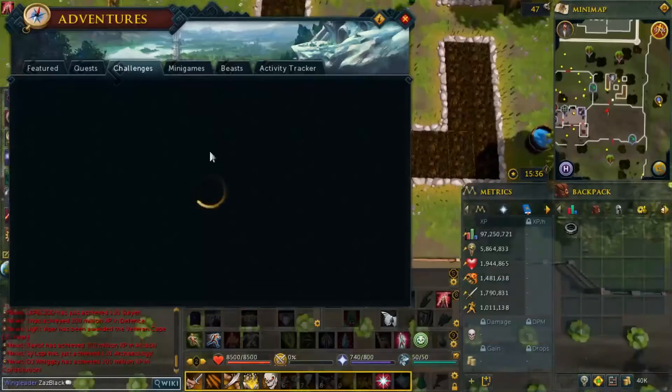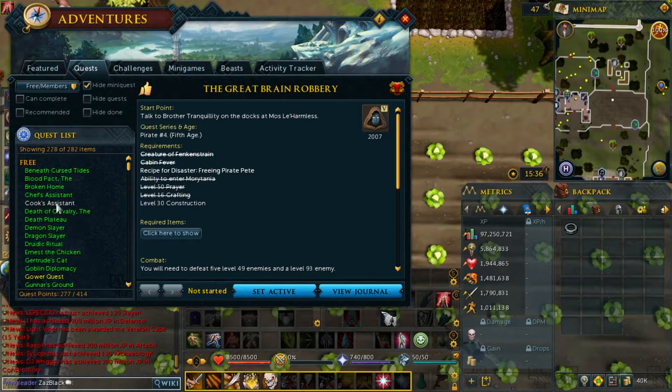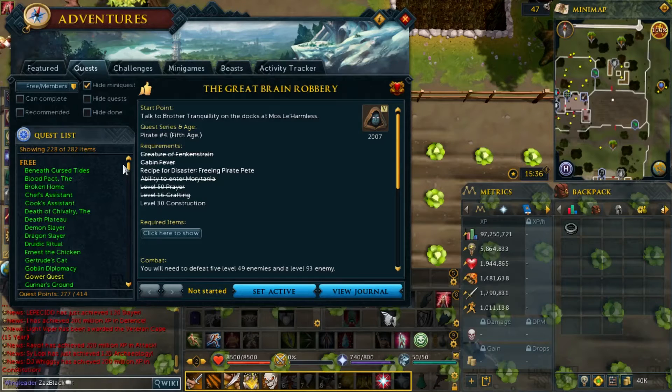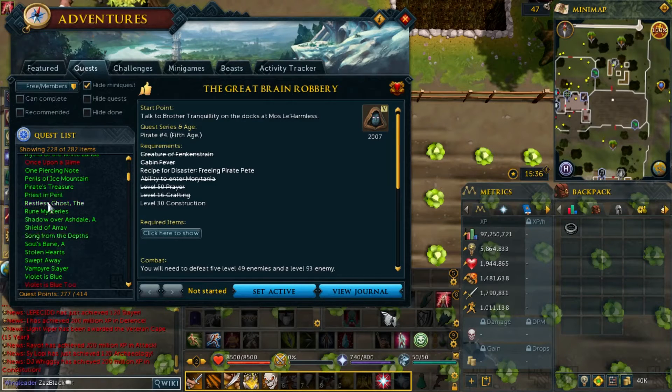Regarding quests — if you go to the quest category for free-to-play, you get a category of free-to-play quests you can do, and then a category of members quests. Green means you've completed the quest, yellow means you're working on it, and red means you haven't started it at all.